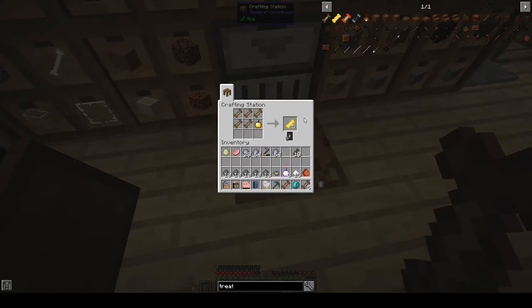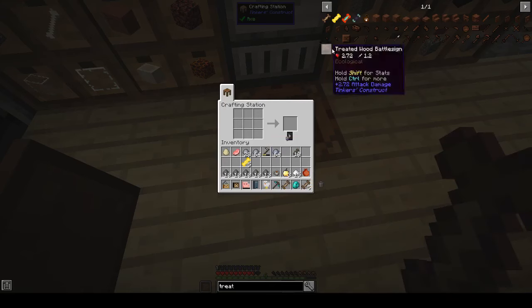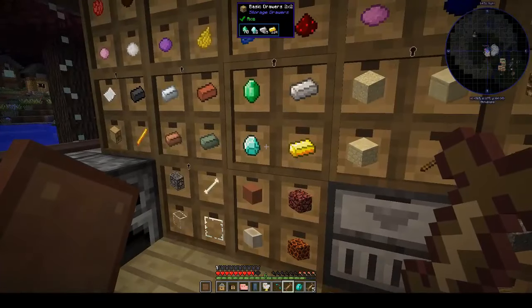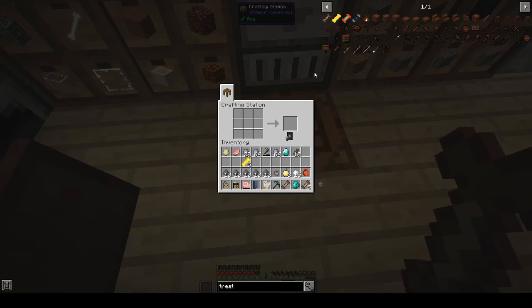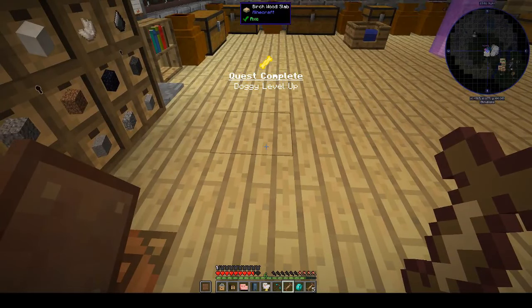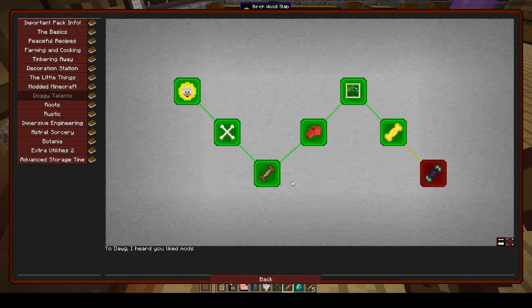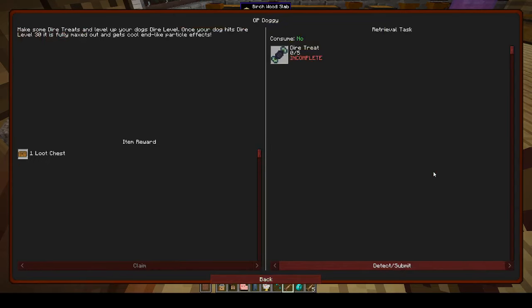There's our doggy treats, there's our super treat. Let's just make sure that's registered. And then the master treat — those and a diamond. That should register. Let's get five more master treats.